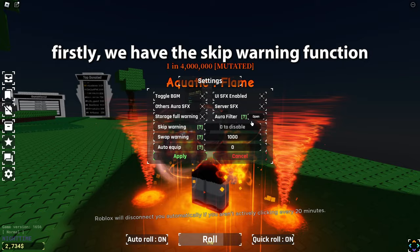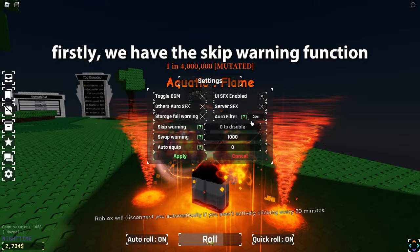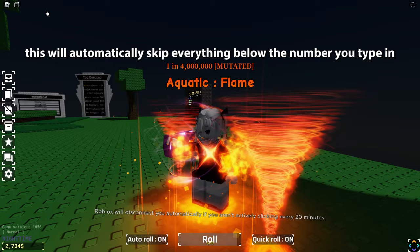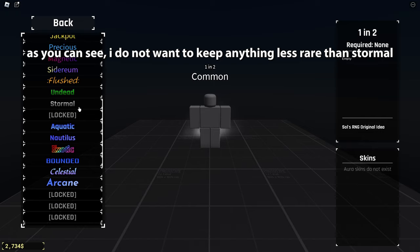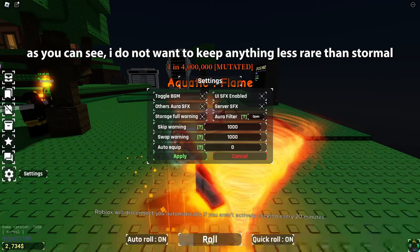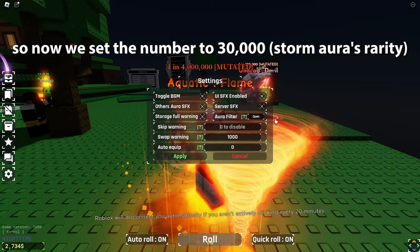Firstly, we have the skip warning function. Set the number to the rarest aura you want to skip. This will automatically skip everything below the number you type. As you can see, I do not want to keep anything less rare than Stormal. So now we set the number to 30,000 — Stormal's rarity.